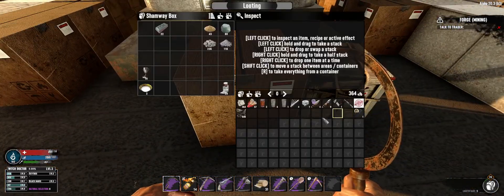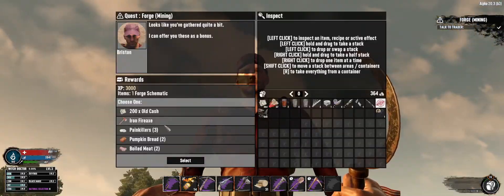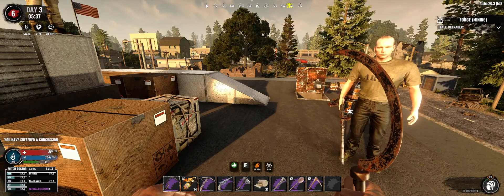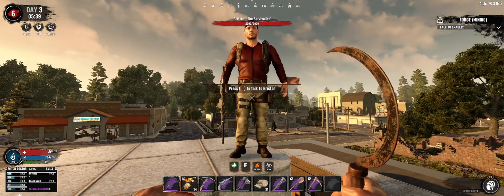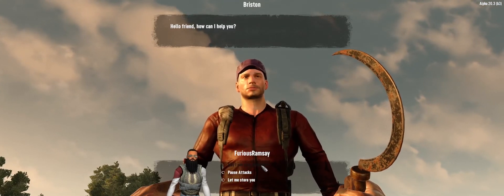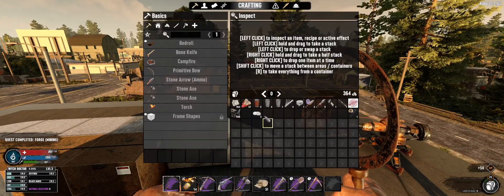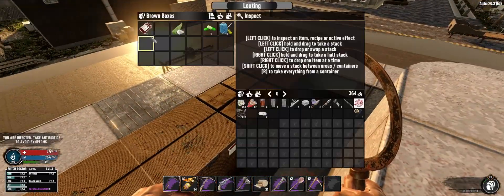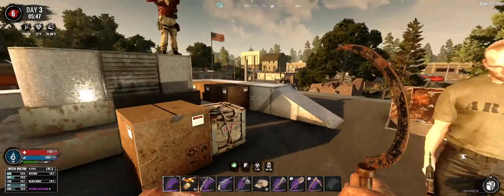These guys are protecting me so I'm not going to worry too much about it. Now we can talk to the trader. Before I go there, I've got a concussion and I'm up to 6.8% infection because of those damn zombies - quite a bit of them. I'm going to take those painkillers because I do need them, and now we should have our four schematics so we're going to learn that and get rid of our concussion. I definitely need something to cure my infection.